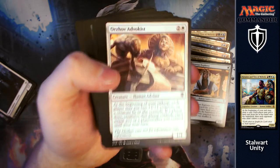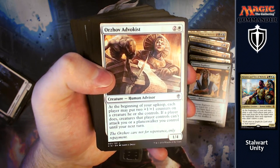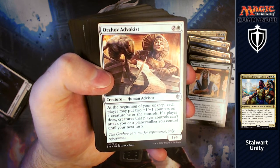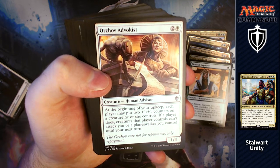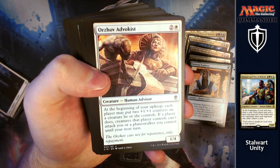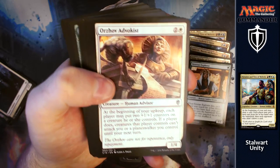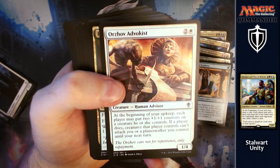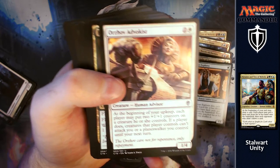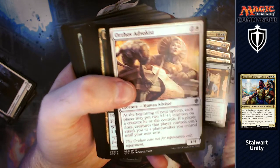Orzhov Advokist is our next card. For two and a white you get a 1/4. At the beginning of your upkeep, each player may put two +1/+1 counters on a creature they control. If a player does, creatures that player controls can't attack you or a planeswalker you control until your next turn. Again, you're just helping other players to not attack you, and you can build your army up as well while they deal with each other.